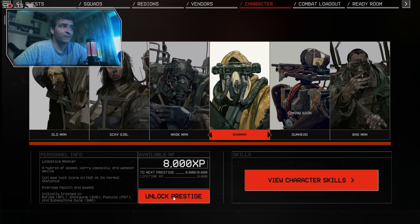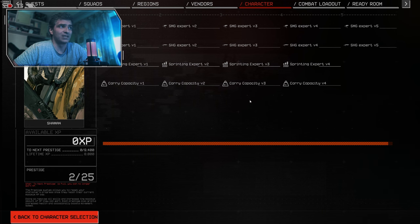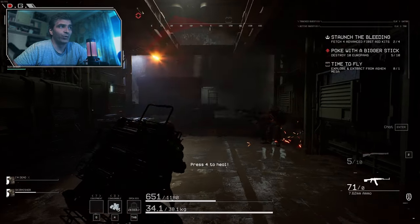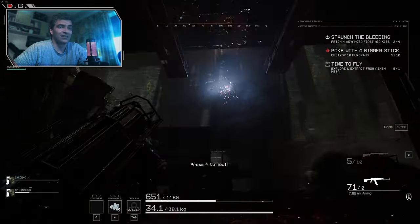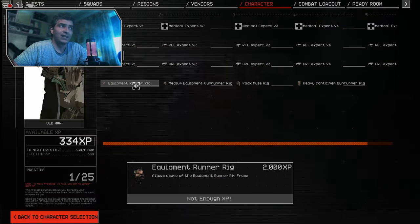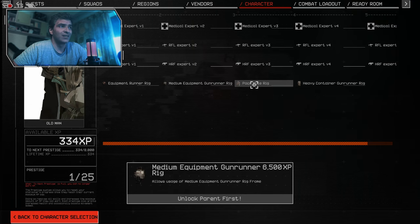Number 5: Prestige your characters first. Don't spend your XP on perks if the character you play is at prestige level 1. If it says 1 out of 25, you've got some work to do. All perks are lost when you increase your prestige level anyway, so it's pretty pointless to invest in that skill tree at this point. Besides the skills that unlock rigs for your character, nothing is really important — just increase that prestige.